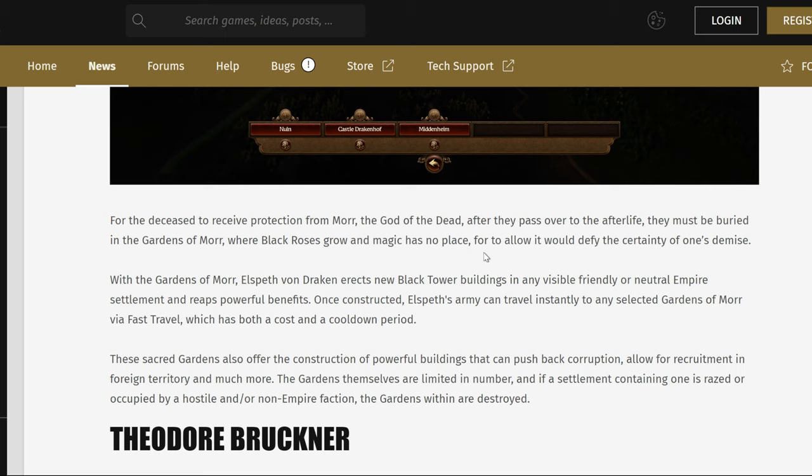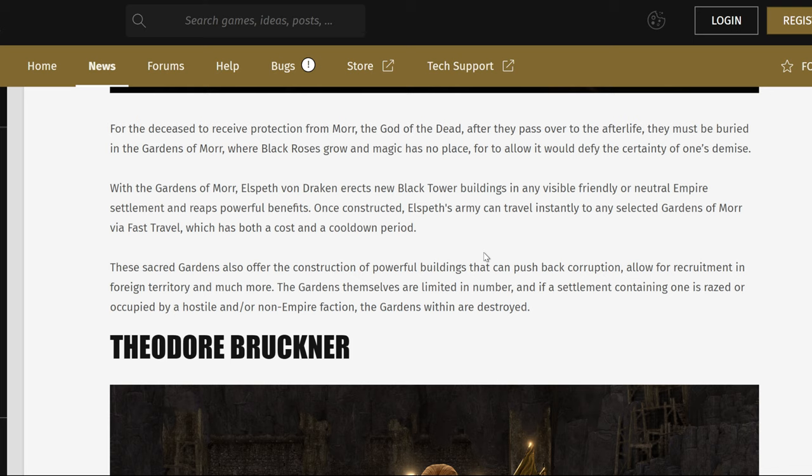They also offer construction of powerful buildings that can push back corruption, allow for recruitment in foreign territory, and much more. Basically this is Axeotl's mechanic taken and given to Elspeth. Mind you, there are two components to Axeotl's mechanics: one is the Sanctums, and the second is all the missions that take him around the world. Elspeth doesn't have those missions by what I'm reading here — she does have this Empire version of Sanctums.